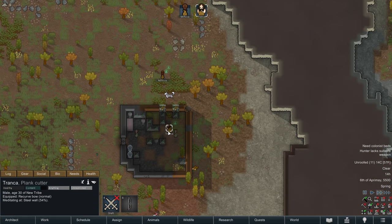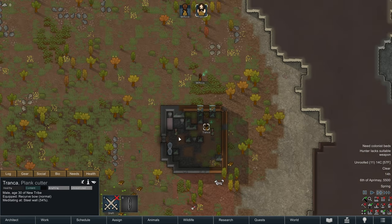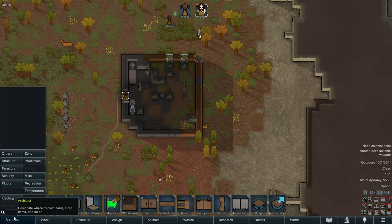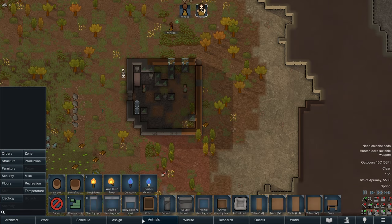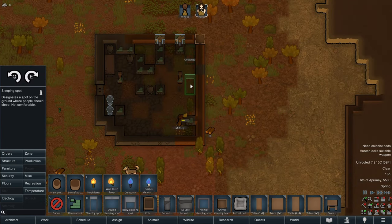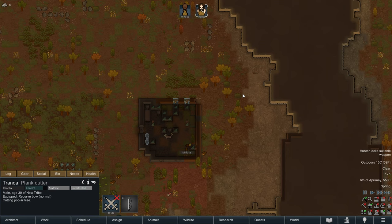Our pawns are having a midday meditate to refill their recreation bar - that's good. Now that we have an indoor place, let's go ahead and go to furniture. Until we can get some leather for bed rolls, we're going to just have sleeping spots in here. We'll put the two sleeping spots toe-to-toe at the back of the cabin.